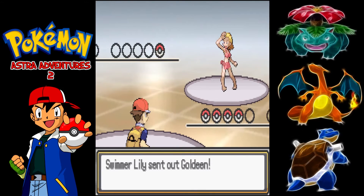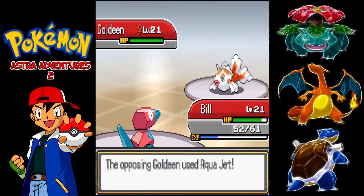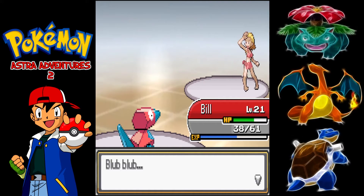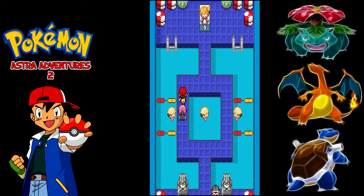Lastly we've got Swimmer Lily who's got a Goldeen. Now that we've healed up we can lead off properly with Bill. Aqua Jet doesn't do much, Psybeam does half, and then a second one takes it out. And that's all of the trainer battles done. We head back to the Pokemon Centre and come back with our correct team.